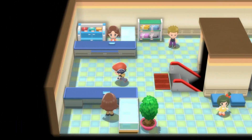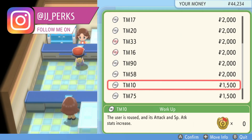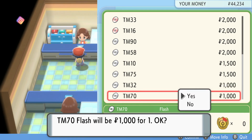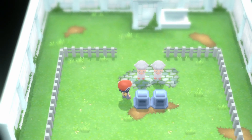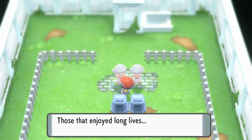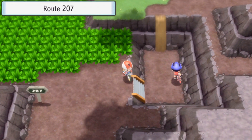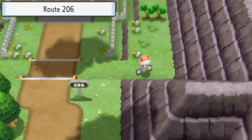Before we get into where to find the TM, here are a few helpful things. First, TM70 Flash will light up a cave when it's dark, improving visibility — you can find it on the second floor of the Veilstone Department Store for 1,000 Poké Dollars. Next, head to the Lost Tower, go to the top floor, and talk to the elderly woman on the left to receive TM96 Strength. You'll need the sixth Gym Badge to use it outside of battle.